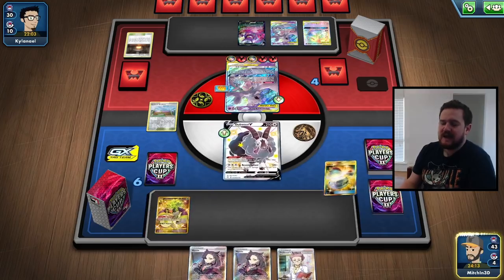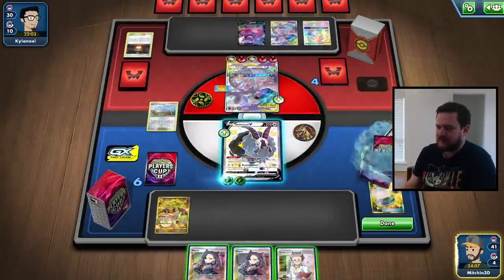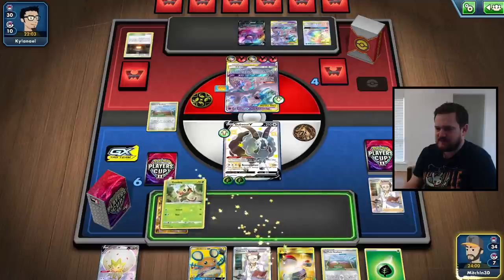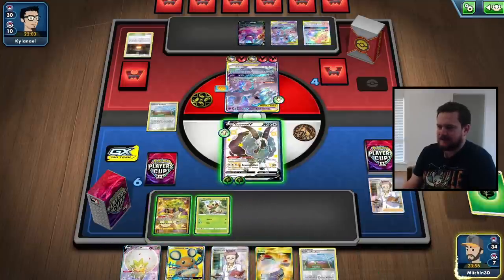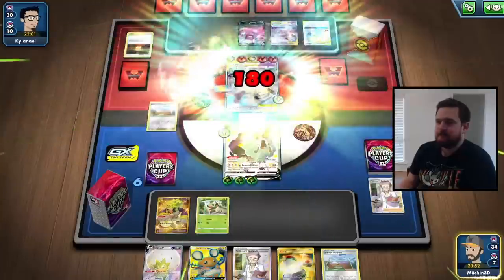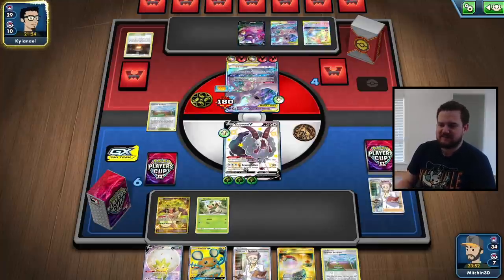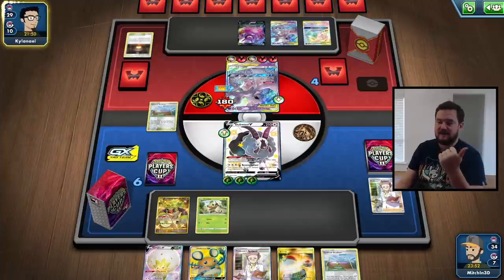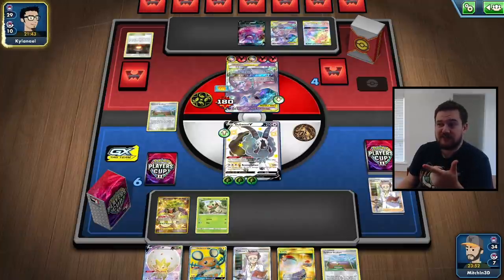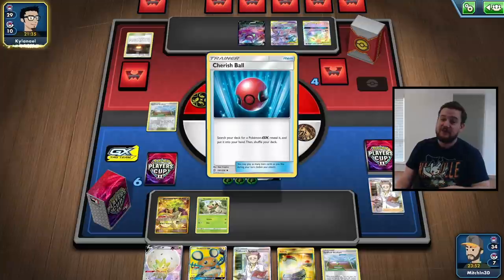It won't one-shot, but it'll at least two-shot, and it will also force our opponent into an awkward prize count to win the game. Let's research. We find the extra energy, and another Grookey as well. We can attach to the active and use Revenge Blast — 120 base plus an extra 60 for the two prizes they've taken, which is going to half-hit this Mewtwo. We're in a decent spot as long as our opponent doesn't find a Fire attacker or get Welder onto the second Mewtwo.